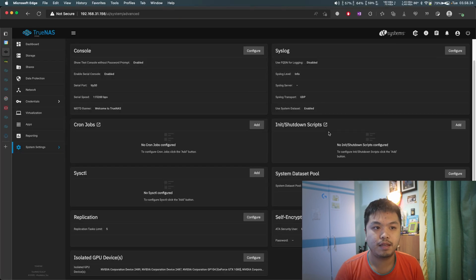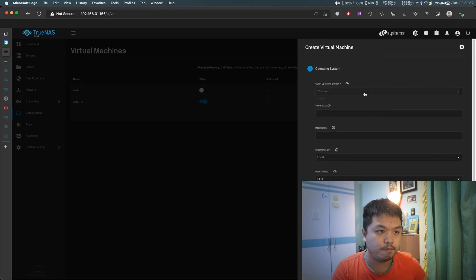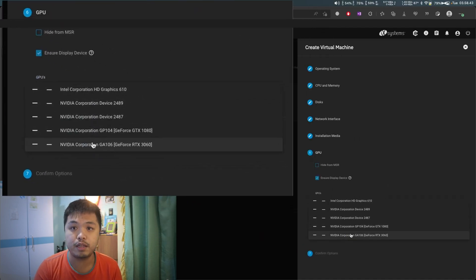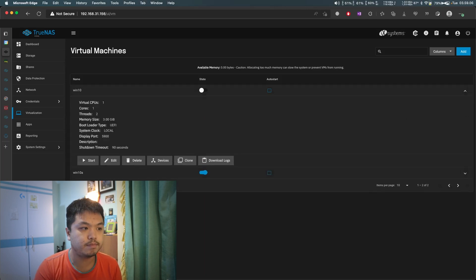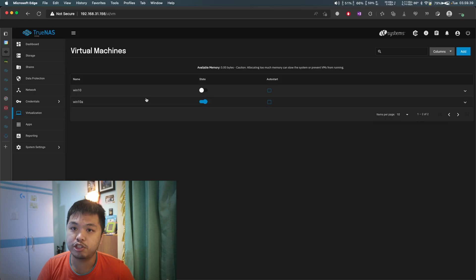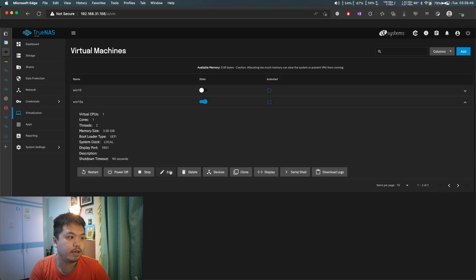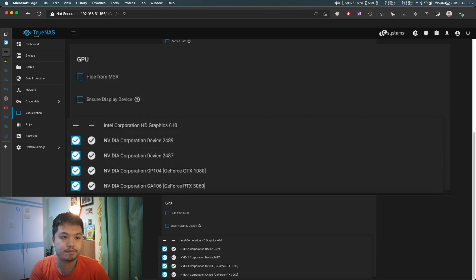Save that, then head over to the Virtualization tab and create a VM. For the GPU selection, choose the GPU you isolated in System Settings — in my case the RTX 3060 — and uncheck 'Ensure display device.' Once that's set up, start the virtual machine and install Windows. After the Windows installation is complete, install the NVIDIA drivers. Then shut down the virtual machine, go back and edit it, and add the other GPUs including the ones that don't show a real name, like 'NVIDIA Corporation device.' Save that.